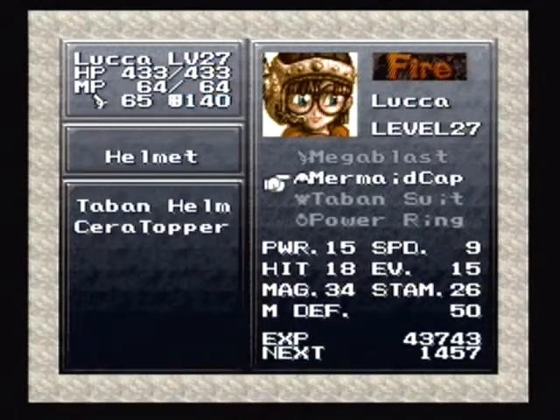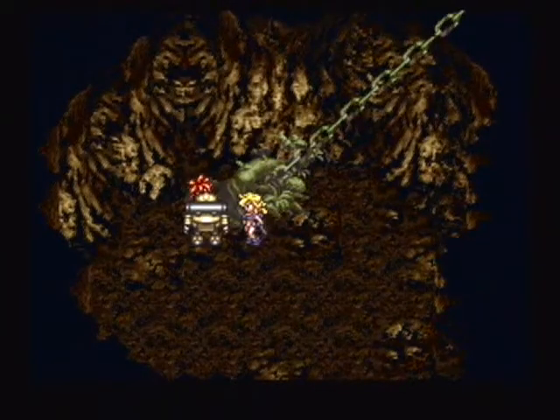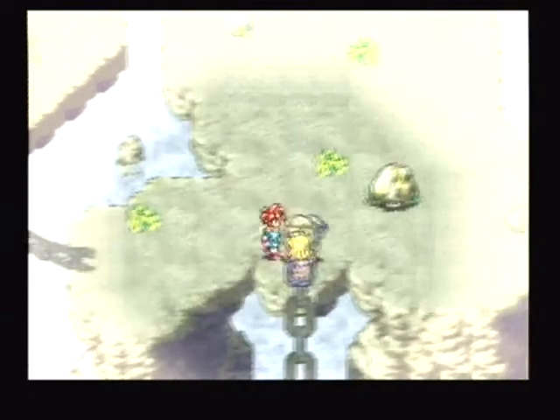Hey everyone, welcome back to Let's Play Chrono Trigger. In this episode, we're going to go into the Mountain of Woe. I have Mega Freak 400, and I equip the Mermaid Cap to Luca because it's stronger than the Taban Helm.